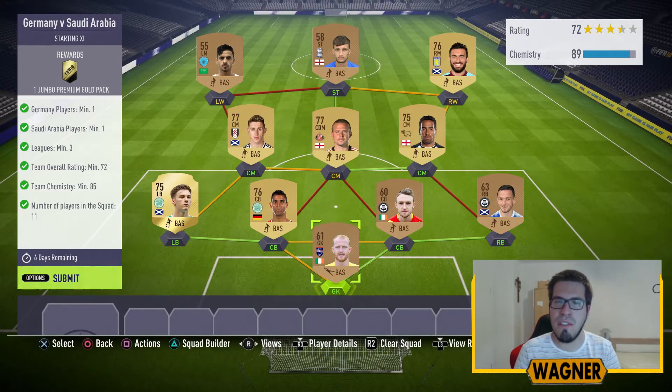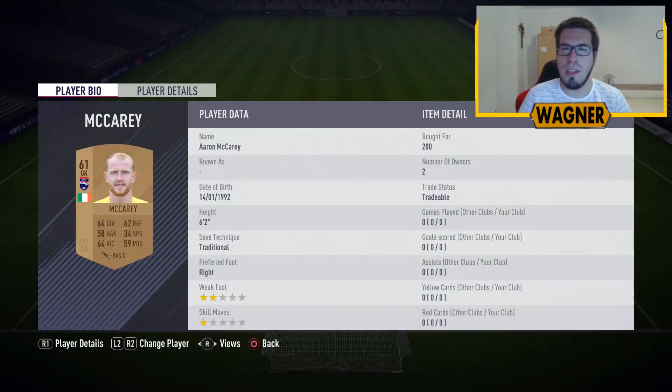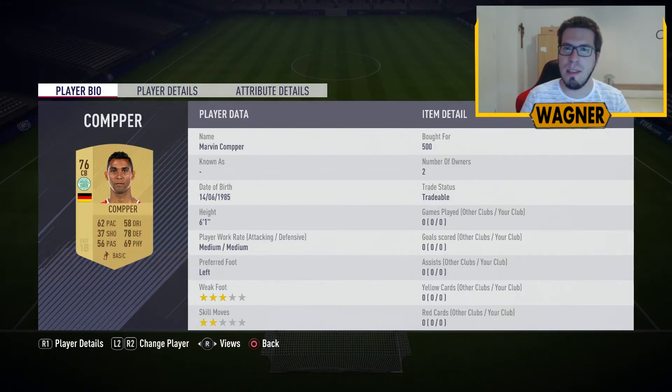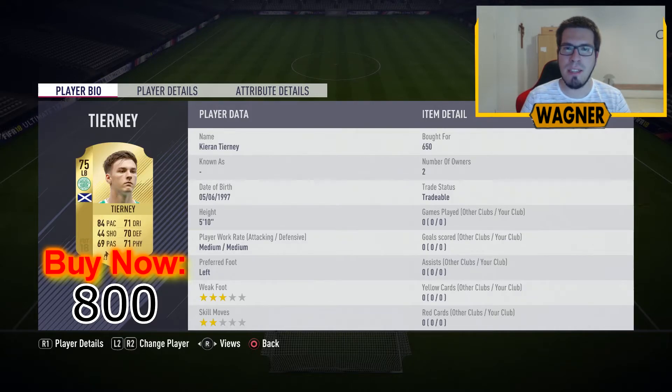Now we have challenge number 2, Germany vs Saudi Arabia. The squad I made for this second challenge will cost you around 6000 coins. The goalkeeper is the 61 rated Aaron McCary at 200 coins. Then the right back, the 63 rated Paul McChin at 200 coins. Center back number 1 is the 60 rated Neil Keown at 200 coins. Then the Germany player, the transferred 76 rated Marvin Compea from Celtic at 800 coins. The player who links to Compea is the 75 rated Kieran Tierney, also from Celtic, at 800 coins.